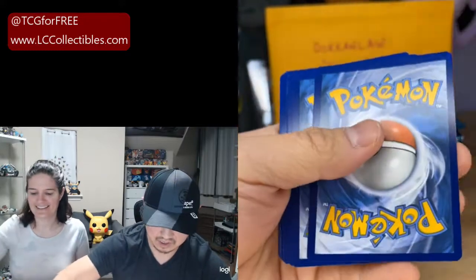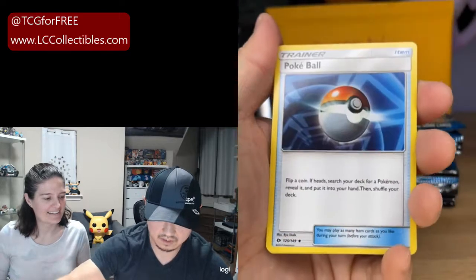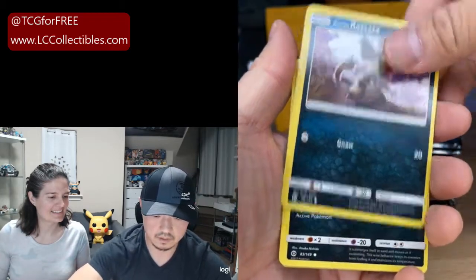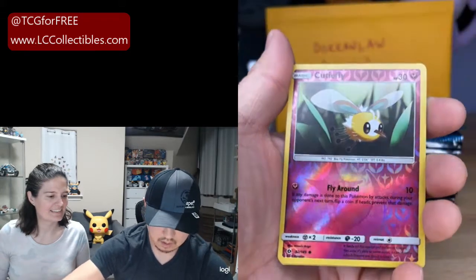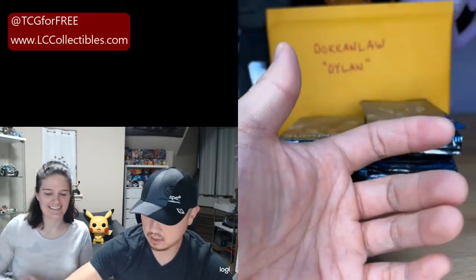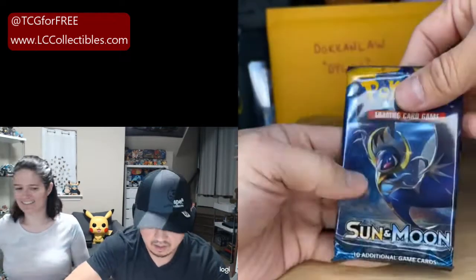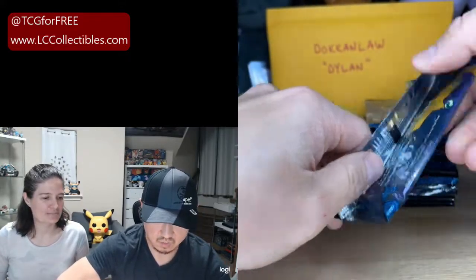Let's see what we can do. We have our Pokeball, a Dartrix, Howl, Snubbull, Alolan Rattata, Sandile, Pikipek, Spearow, Reverse Cutiefly, and a Sharpedo Hollow. We can't let this guy whiff — we still have a few loose packs. Redemption pack! We will try our best to continue to give these out until we run out of product, which we are actually very close on. Doken Law, hope you had fun.